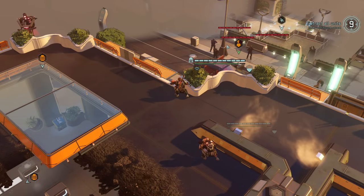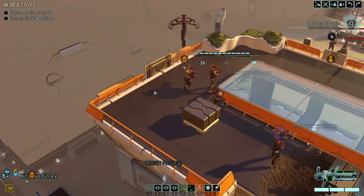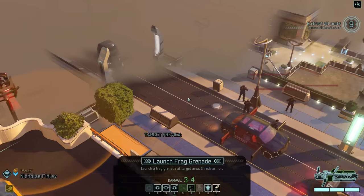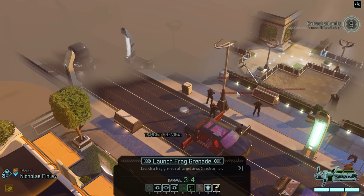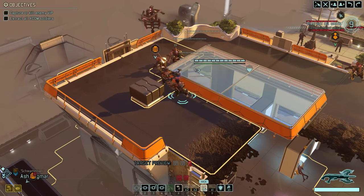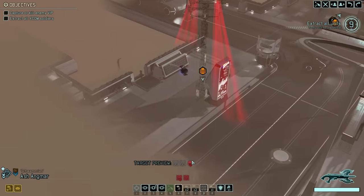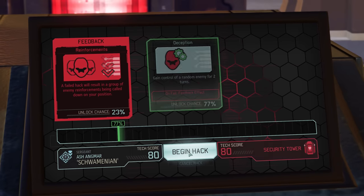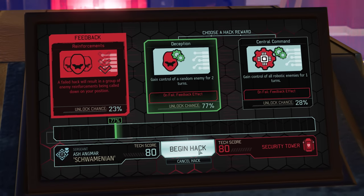Our enemies still don't make a move — at least the troopers don't. Moving up as far as we can with Heavy Nicholas, we can see a grenade won't quite work here as it could blow up the car and kill the VIP. So instead, we'll try hacking with Shwomenian. There are two Advent Watchtowers on the map and both offer the same rewards — the one down here has a slightly better success chance, so we'll hopefully be able to take control of an enemy unit for two whole turns.